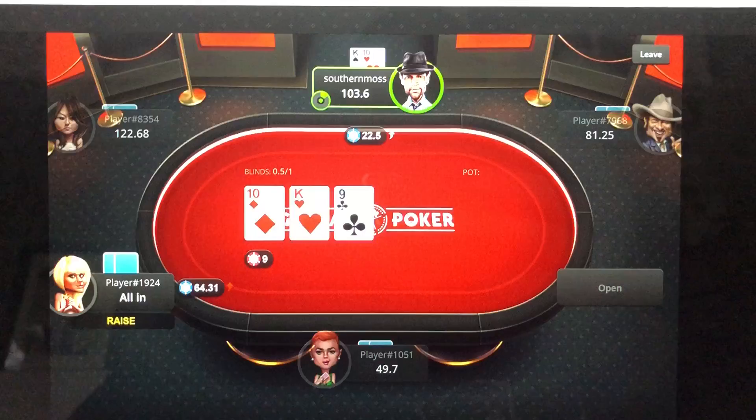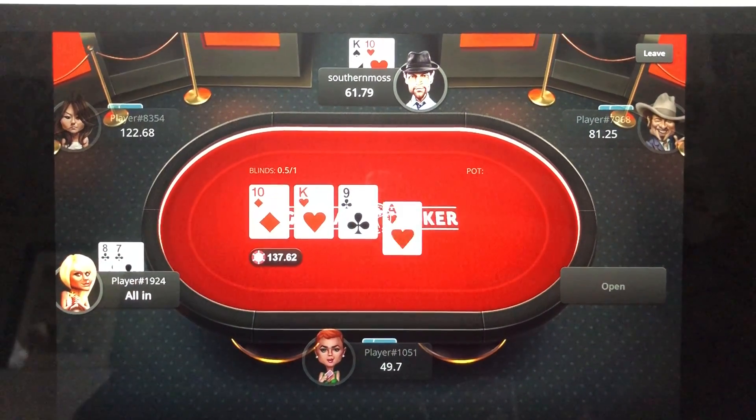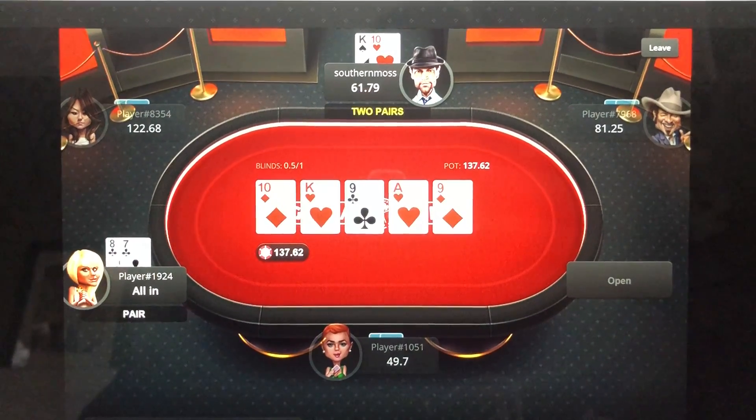She moves all-in. We'll gladly accept the action. Let's see what the cards say — she has 7-8. We're fading eight cards. Thanks for the money, ship it. $137 added to our stack.